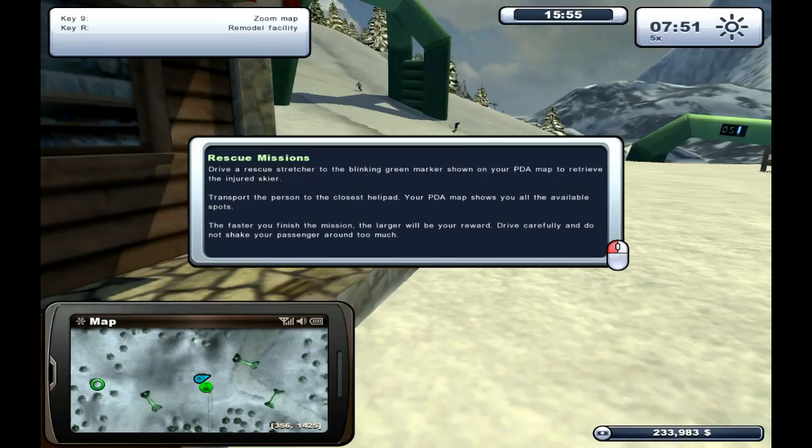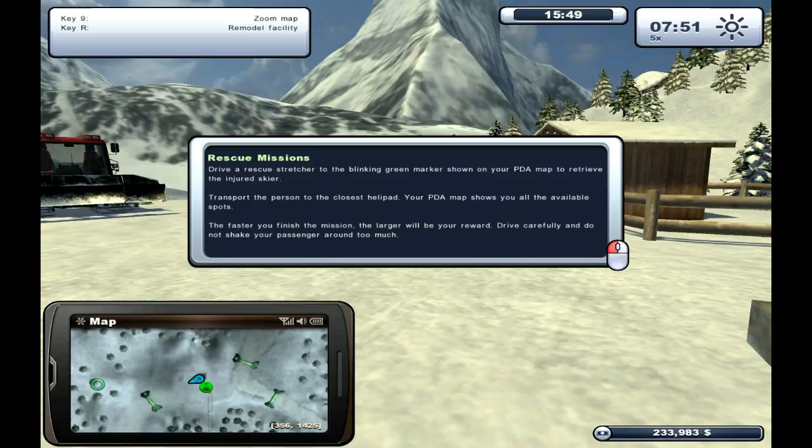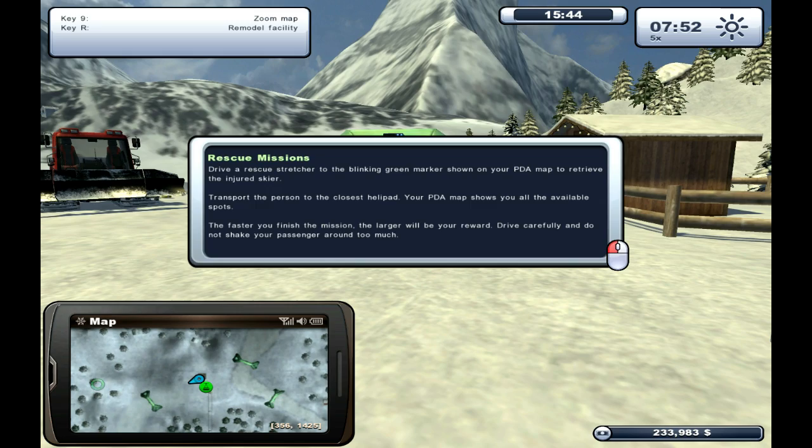Oh, over there. Showing any PDA to achieve the end of the scale. Transport the person to the closest helipad — your PDA shows you all the available spots. The faster you finish, the larger the reward. Drive carefully to not shake the passenger around too much.